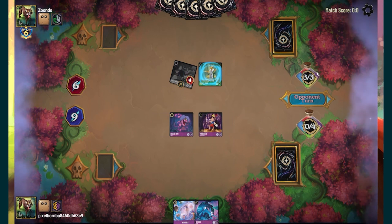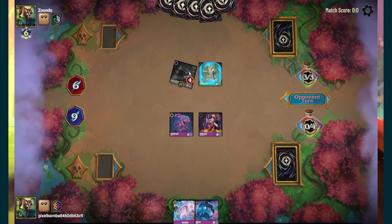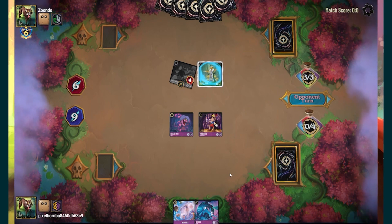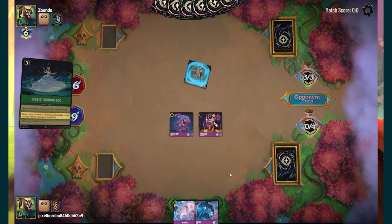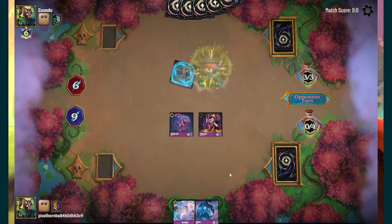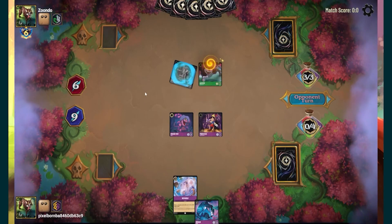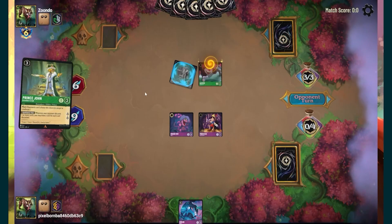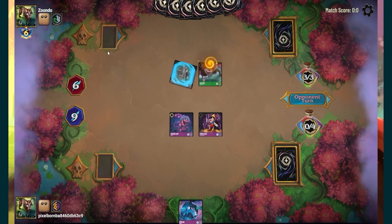I think he missed a drop at some point, because I went second and he should be one up on me for drops. He's returning a card to his hand and summoning a character. He gets a Little John to draw here. So he's playing Steel Emerald hand control — using hand control to disrupt my setup.